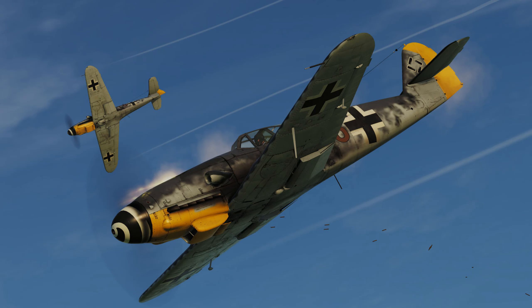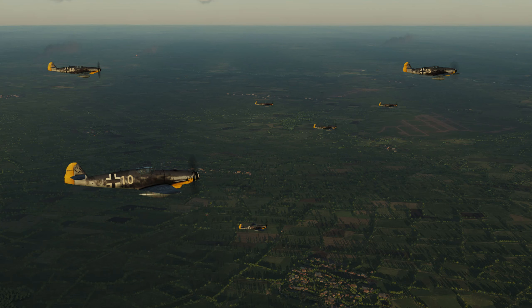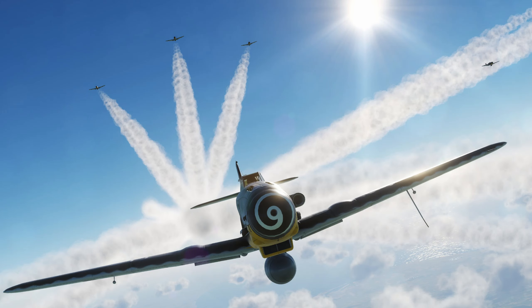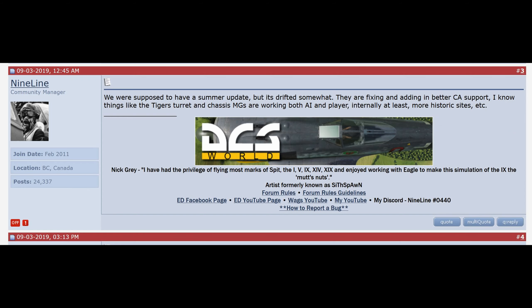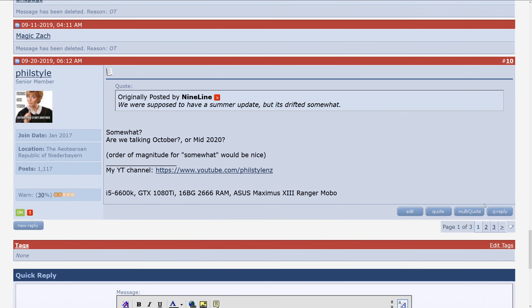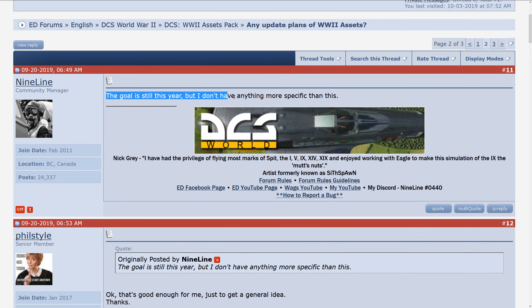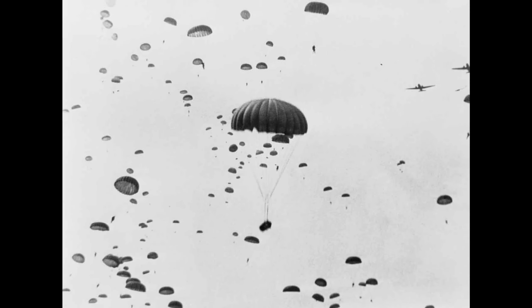Let's start with some comment on the previously proposed World War 2 Assets Pack update. There was an update proposed for summer, however that deadline has now been missed. Nineline on the 3rd of September explained the deadline was missed largely due to attempts to better integrate the assets with Combined Arms. When asked how long the delay would be, Nineline's response was that they are still looking to complete the update inside 2019, so fingers crossed we'll get something before Christmas.